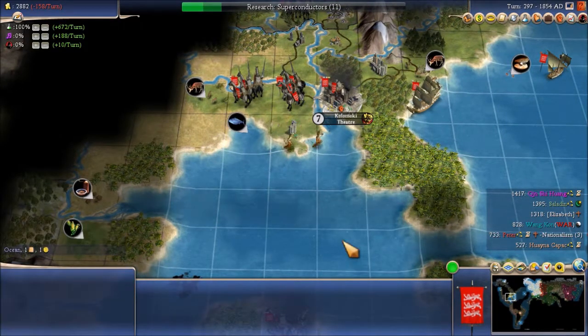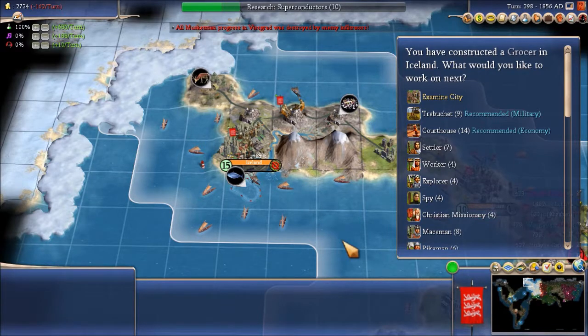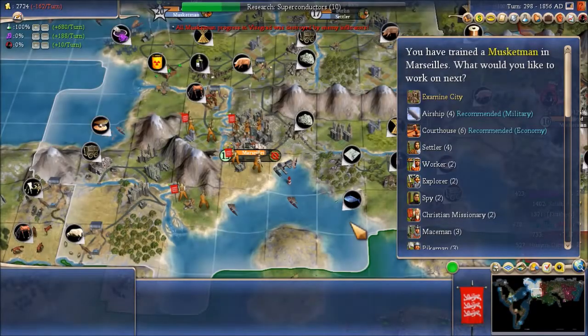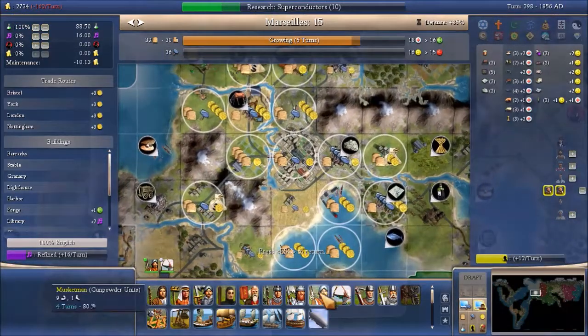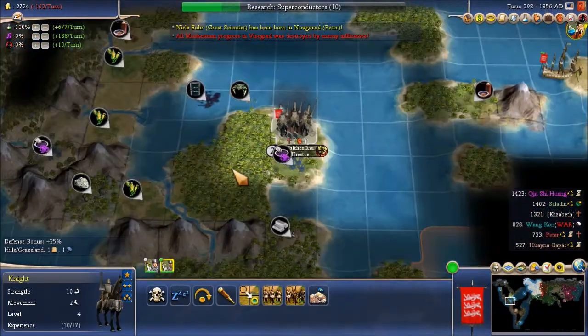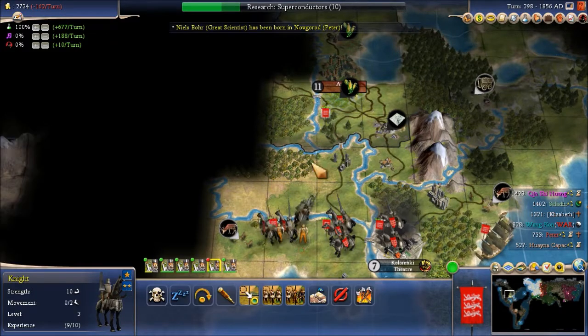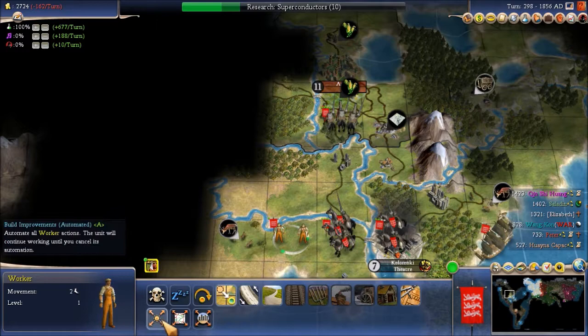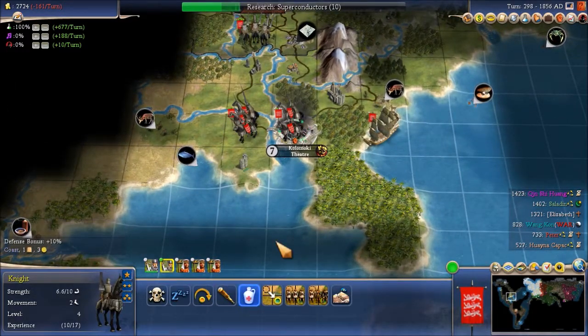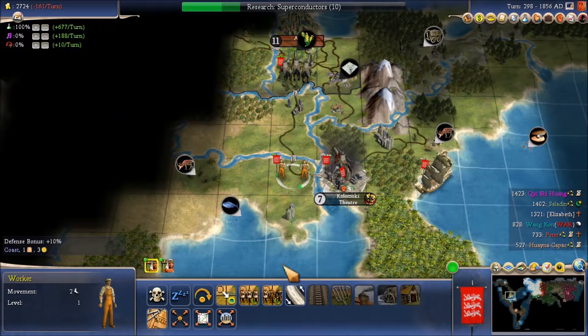Go to work. Enemy infiltrators — musketman here, musketman here, musketman here. One of them is going over there. You go north. You go to work. You heal. You heal. You go north. You two go to work.